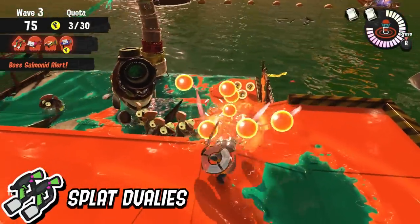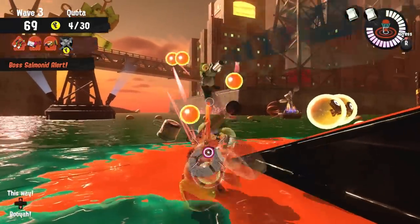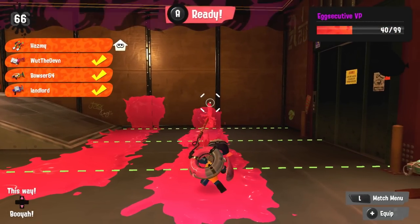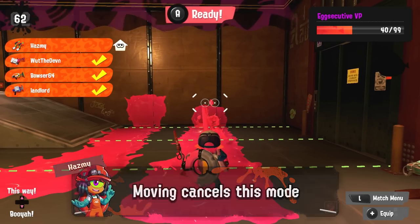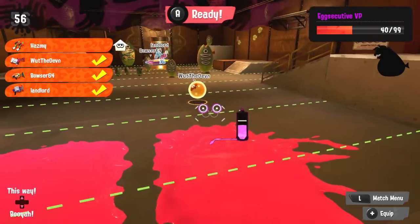Next, the splat duelies. Rolling with duelies is a fairly basic mechanic but a lot of players still don't know about its uses, so let's make sure that's not the case for Extra Work. By default, all duelies can roll while firing, which will put you in a so-called turret mode. In this mode, while you're crouching and not moving, the splat duelies will shoot faster, which increases your overall damage per second — so use this when you need a lot of damage.